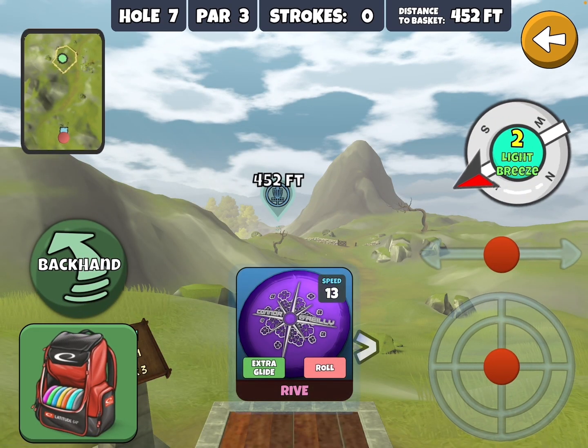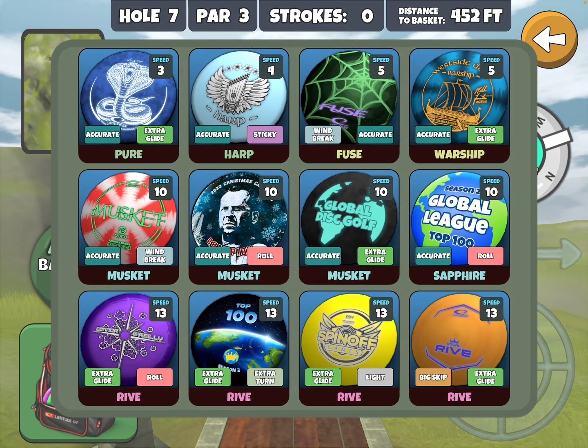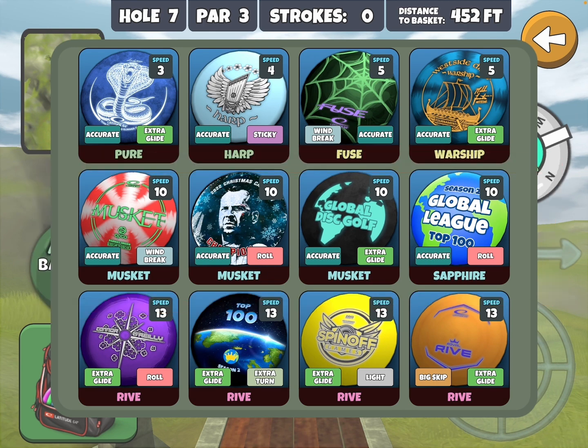As far as discs go, the game is suggesting the Glide Roll Arrive. Yeah, that'll work, but you really don't need that much disc. If you look at the center row here — the Accurate Windbreak Musket, Accurate Roll Musket, the Accurate Extra Glide Musket, and the Accurate Roll Sapphire — I think those are four really good choices.